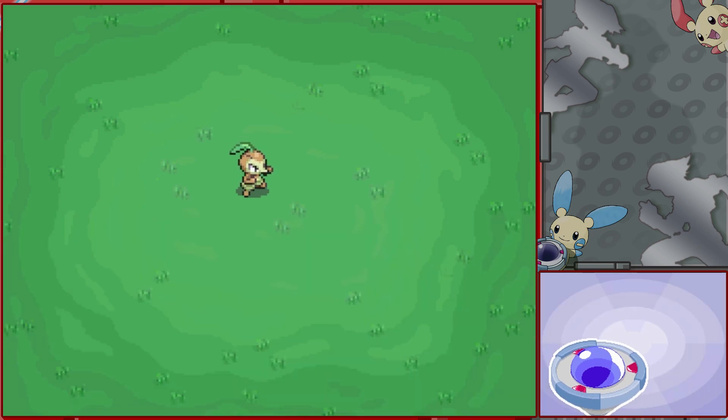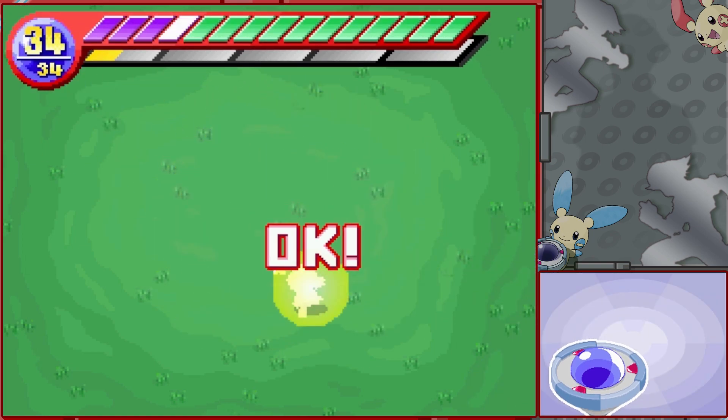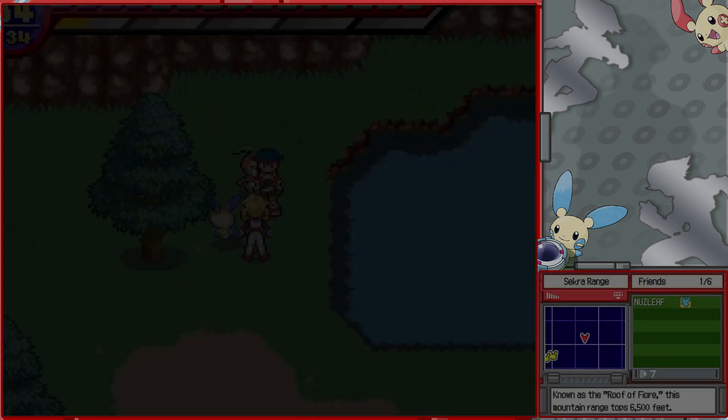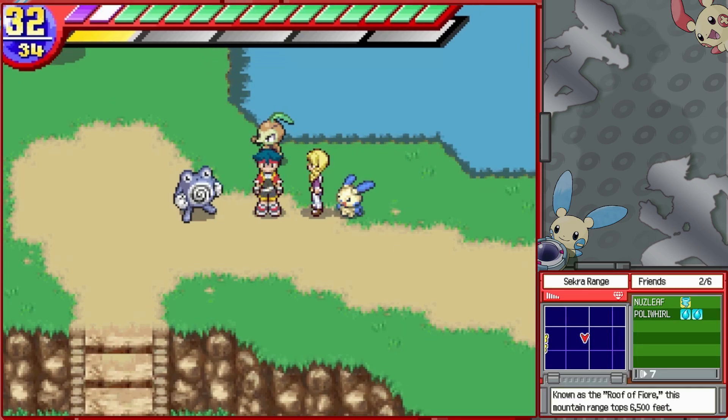Time for another new Pokemon — this is Nuzleaf. It doesn't take too many loops to capture, but its main attack is throwing a gust of wind forward. Nuzleaf leaps suddenly from tall grass and creates whirlwinds by spinning. It's one of the few level-one Gust-type field moves.